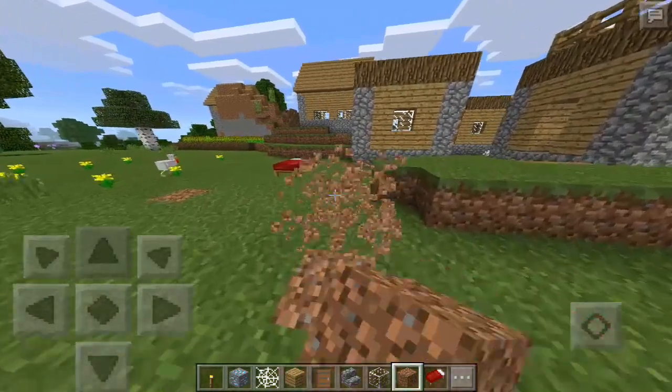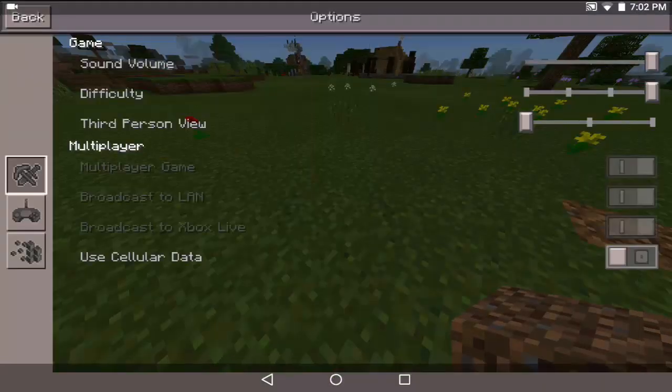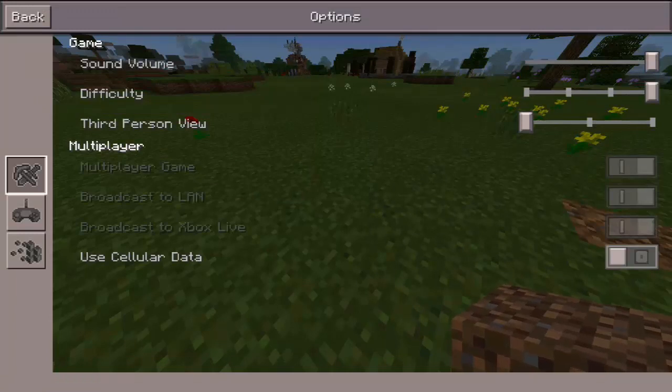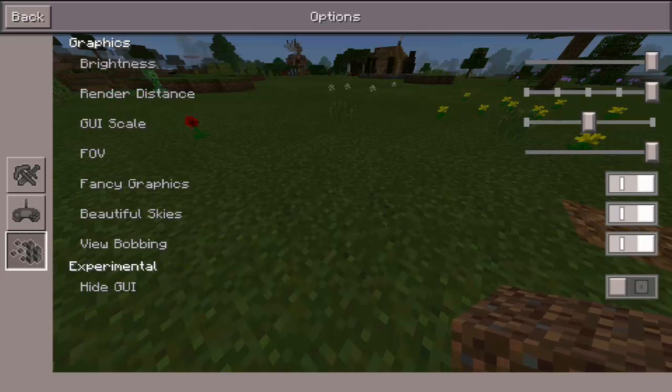Basically, it's always in the options. You just want to go into your options right here and go to the third tab — you'll have the pickaxe, the controller, and then these blocks. The third tab here is basically your graphics settings and everything that helps your game run faster and smoother.